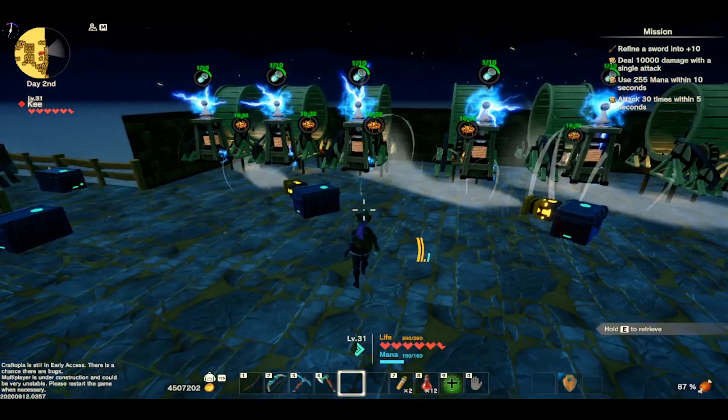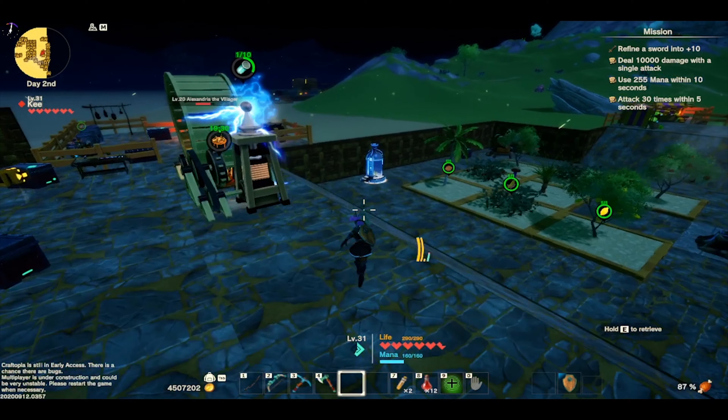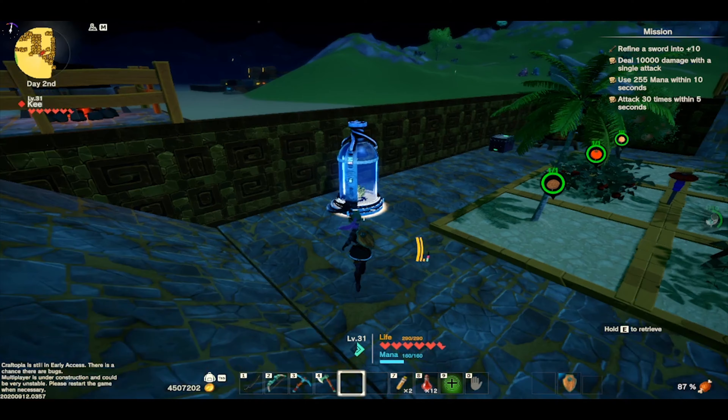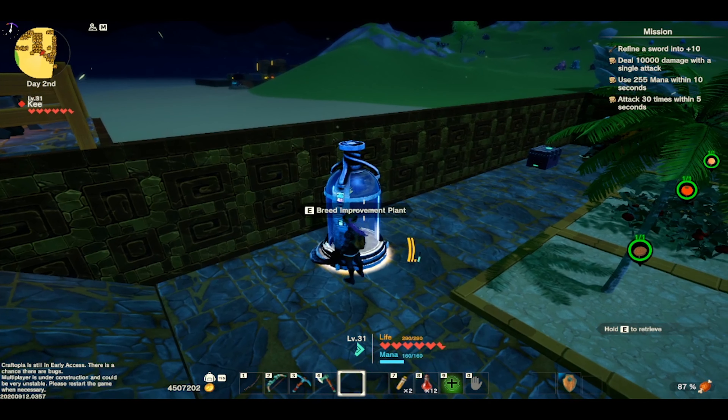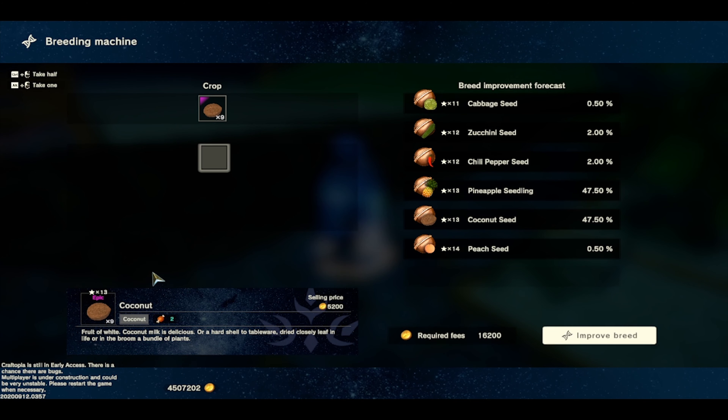Let me show you guys this real quick. This is what I was talking about — the game is really laggy for me. I have the coconuts here, it's level 13 and it's epic. You could get peaches, more coconuts, pineapples, chili peppers, zucchini, or cabbage when you put it in. All you got to do is improve-breed, and this is the amount of money it charges you to do the breed.